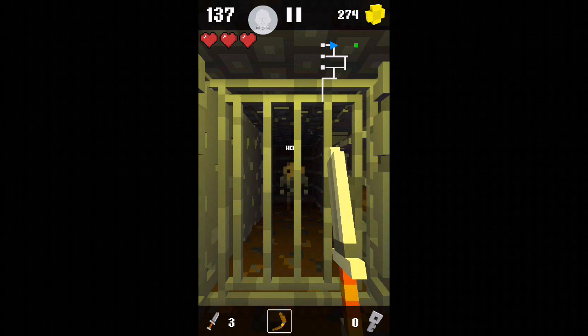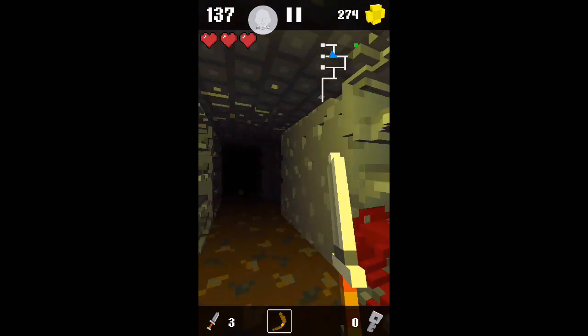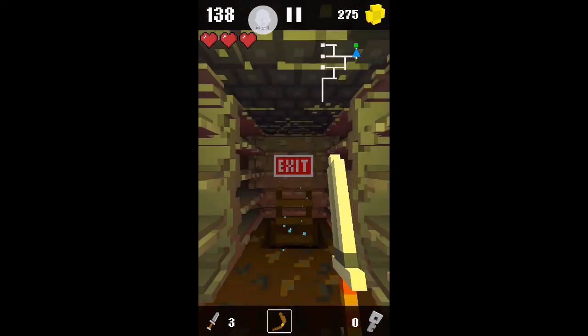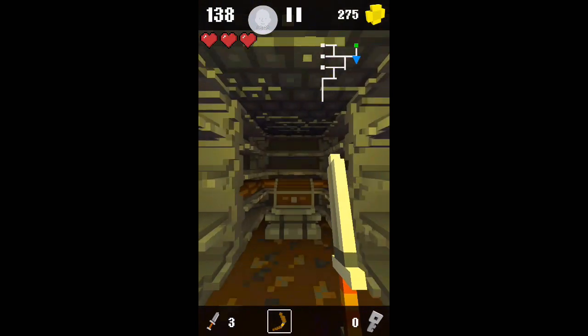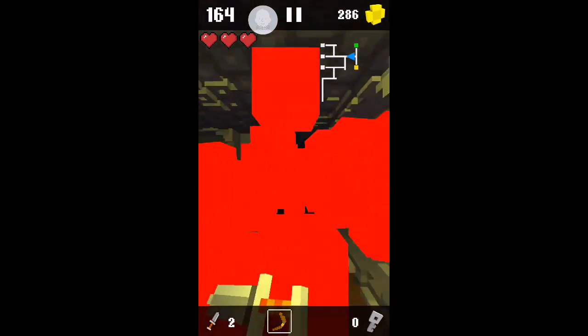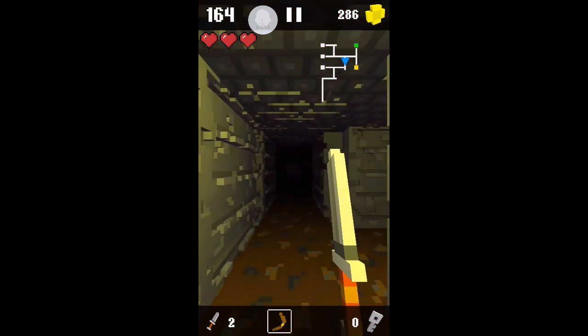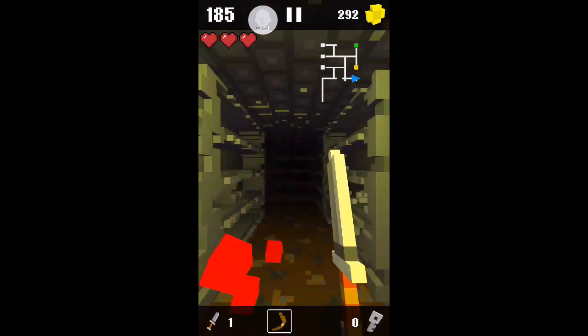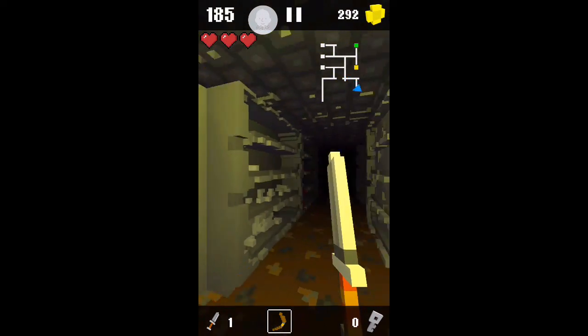We need a key, so we're gonna find the key and help that guy out of his jail cell. We found the exit — awesome. It's a hammer — see, there's a hammer! Oh, there's a monster — bam, take that! Oh, another monster — bam!